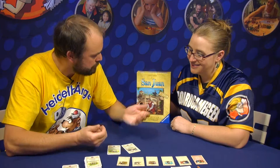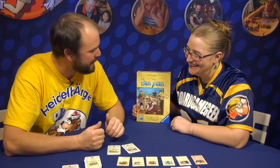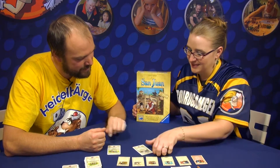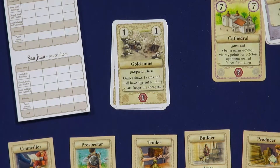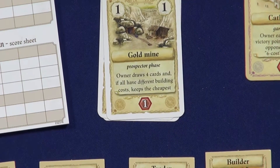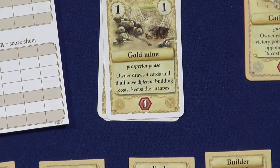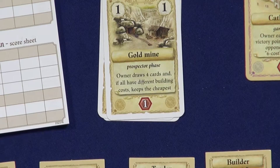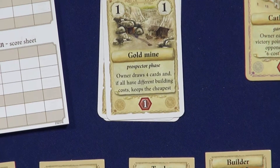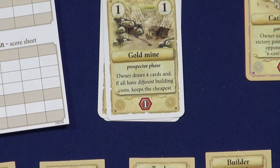This is a little balancing thing. Then there's the Gold Mine, which is a little different because now you can only keep the cheapest card of those that you could choose from. Earlier you could use it to get a very good six-cost building in the endgame, but now you cannot do that — you just get gold to pay with and not pick buildings to score points at the end.